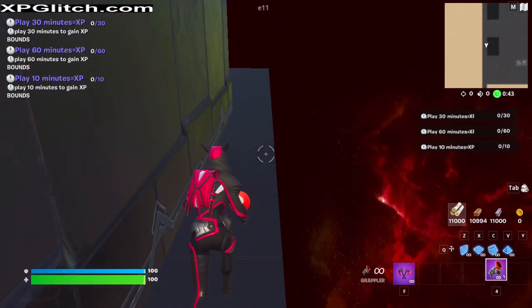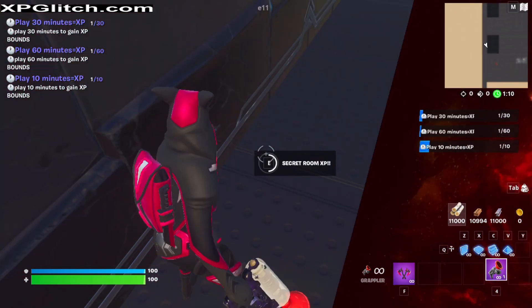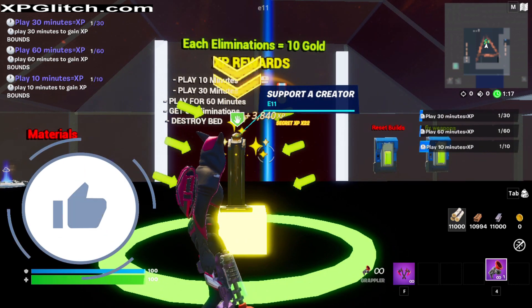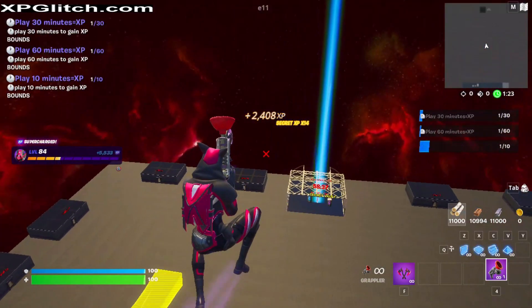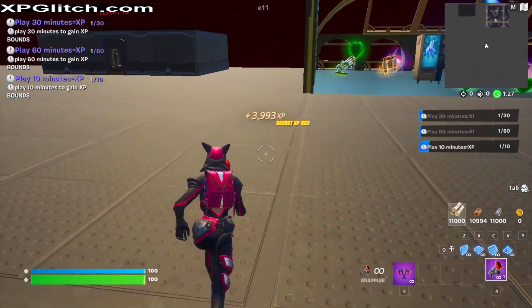Go behind the building. It's going to be a little difficult to find this one, but the button is on the floor. Once you find it, click it. You're going to get thousands of XP just from that one button click. Look at that — 5,000 XP and it's still going. I believe I'm going to get another 4,000 or so, making a total of 9,000 XP from that one button glitch.